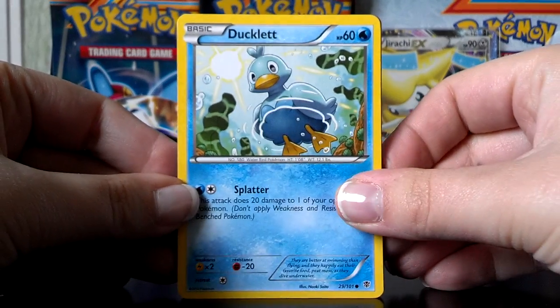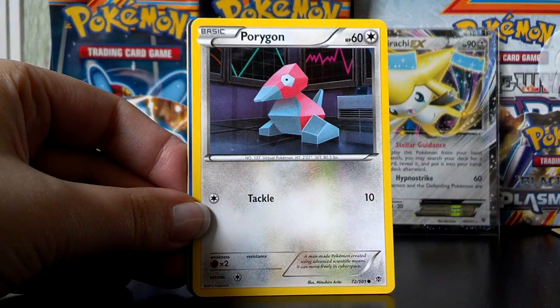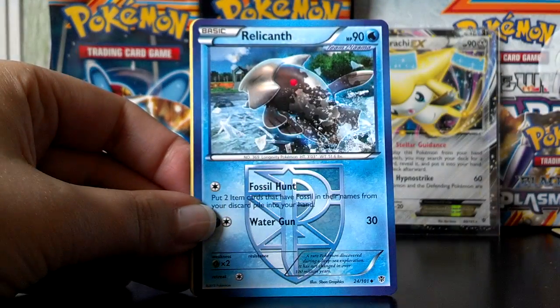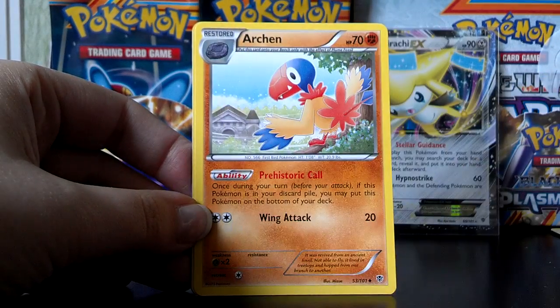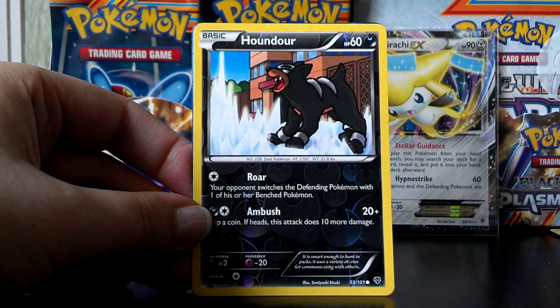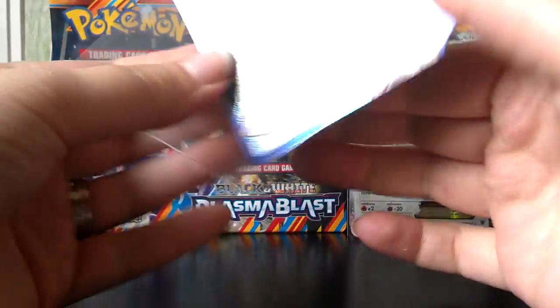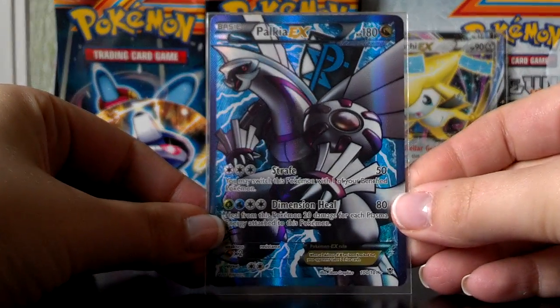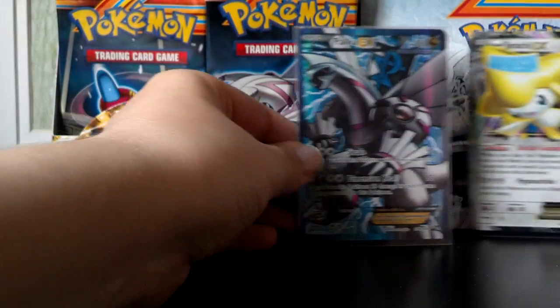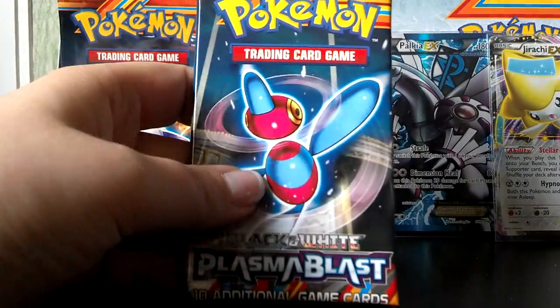Here's that cute Ducklett. Surskit, Shelmet, Porygon, Munna, Remoraid, Sheldon — very cool, looks very similar to the one in Dragon Vault. Harchan. A Reverse Houndour. And awesome — a Full Art Palkia EX! First full art of the set, and we haven't even pulled a holo yet. There's a full art EX and a regular EX — very exciting. Hopefully this box just continues to be that exciting.